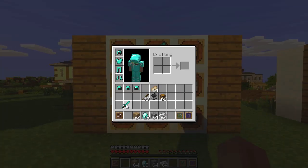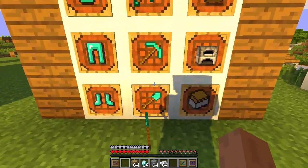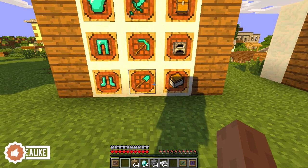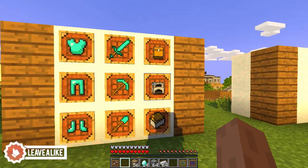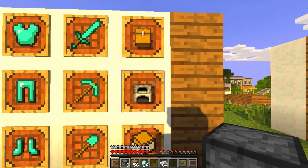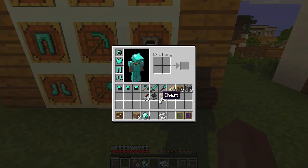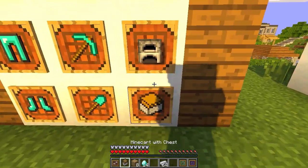So we've got a sword, pickaxe, shovel — the diamonds are depleting at the bottom, so it's not overpowered because it still uses the ingredients you need. Can I make a chest? Yes, it took away from my wood. A furnace? Yes. And I can make as many as I can until my cobblestone runs out.